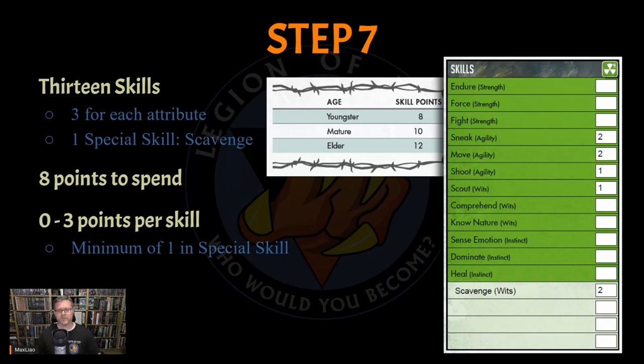Fanny loves to collect items of interest and place them in her duffel bag — she may not always know what those items are or how to use them, but you'll be happy she has them when you're in a pickle. I gave her one point in the Scout skill, two points in both the Sneak and Move skills to help her find and get to hard-to-reach places without alerting the watchers. She's certainly not a brawler, but I did put one point into her Shoot skill. Finally, I put the last two points into her special skill, Scavenge — an interesting skill that allows Fanny to find the right tool for the job, providing a gear bonus of bonus dice to the skill roll for the action in which the item is used.